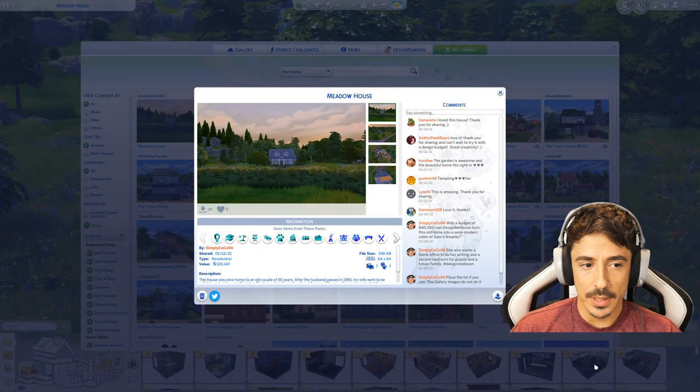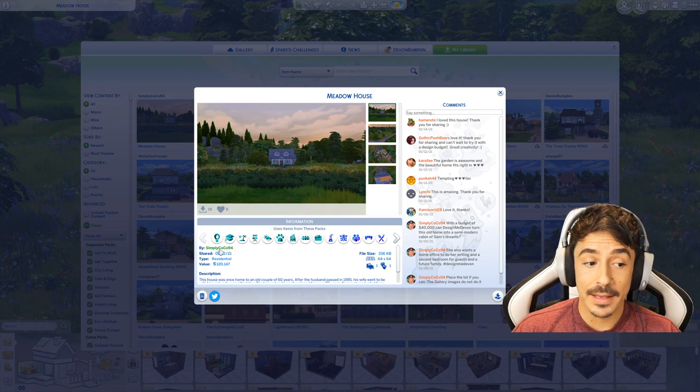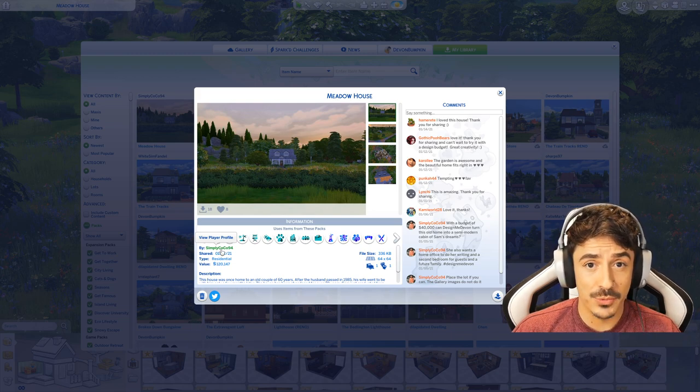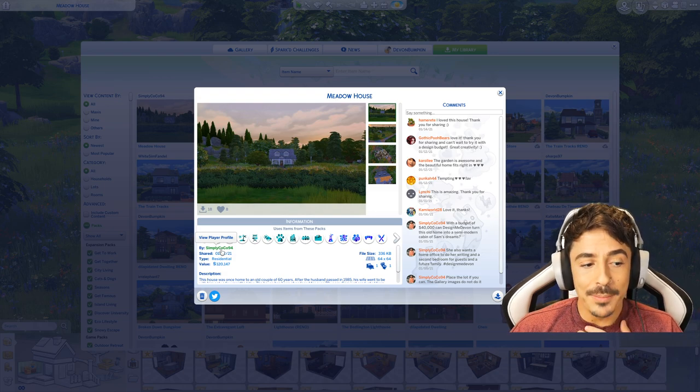Okay my darling, so here we are. We are at Meadow House. This was done by a very talented Sims 4 YouTuber as well. I will link Simply Coco's YouTube channel down below in the description box if you want to go and check it out. He's a great builder. I think you guys would really love him - get over there and send him some love and tell him I sent you. Simply Coco 1994.